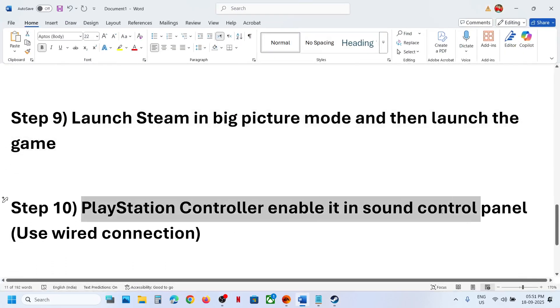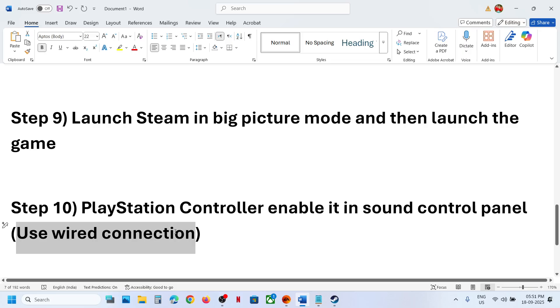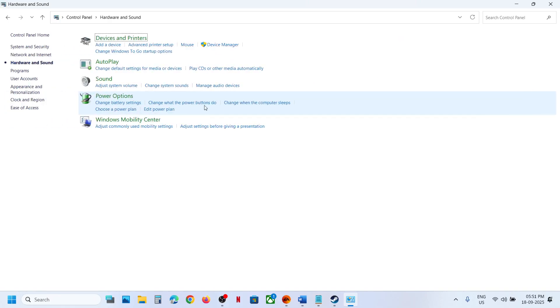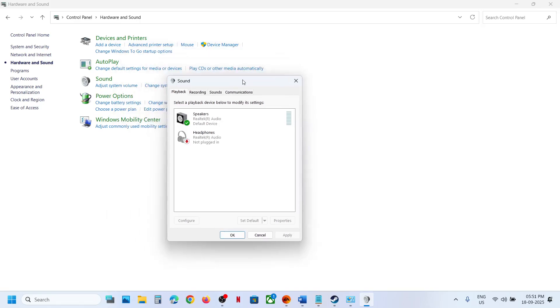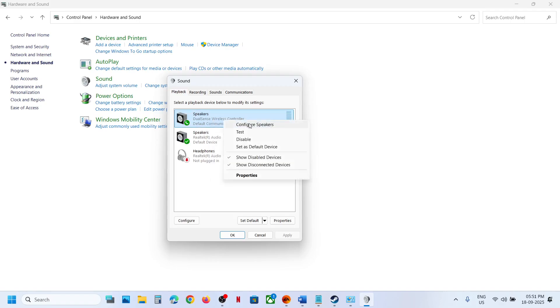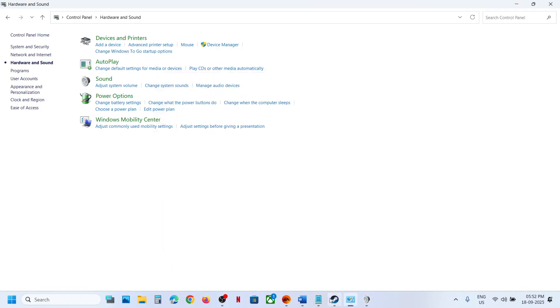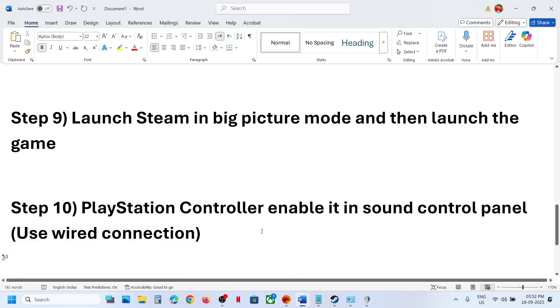For PlayStation controller users: enable the controller in the Sound Control Panel using a wired connection. Type 'Control Panel' in the Windows search box, go to Control Panel, then Hardware and Sound, then Sound. Connect your controller using the cable. Once the controller is connected, right-click it — if it is disabled, enable it. Then right-click, select 'Configure Speaker', choose Quadraphonic, click Next, make sure Front Left/Right and Surround speakers are both checked, click Next, then Finish. Relaunch the game and check.